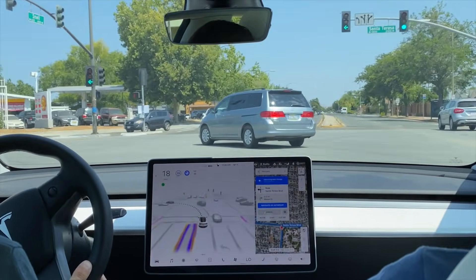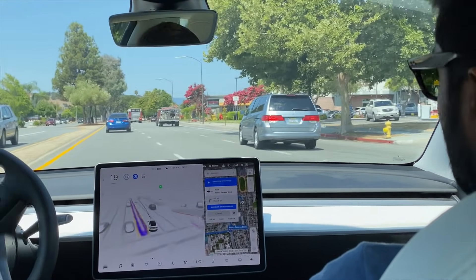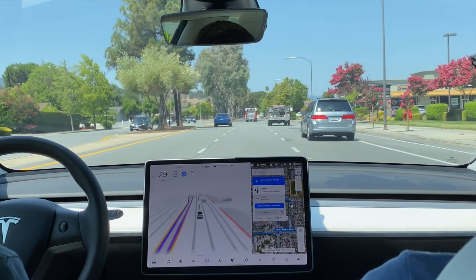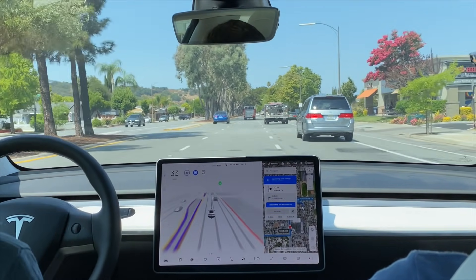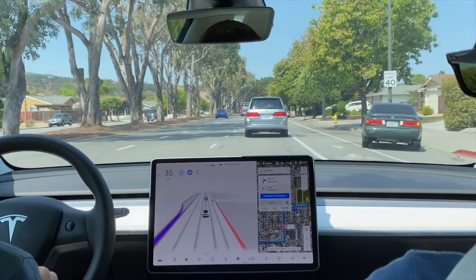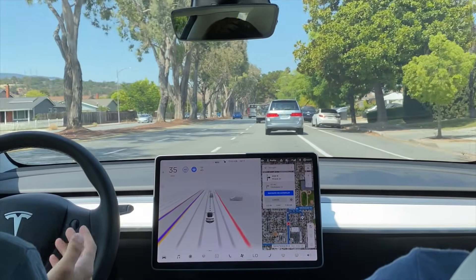Here we have a double left turn. I'll hold the wheel just to be extra cautious. Perfect line through there — and there was no car over here so we were able to get over because we have to turn right up ahead. Wow, it actually did a really good job of getting us over before our turn. All previous updates I've noticed have had issues getting all the way over when there's a rapid turn coming up.